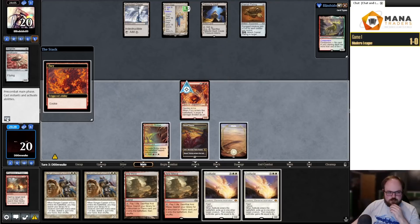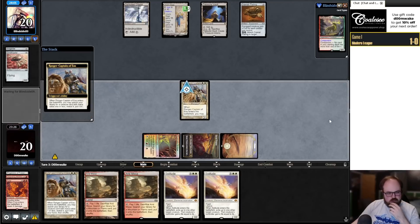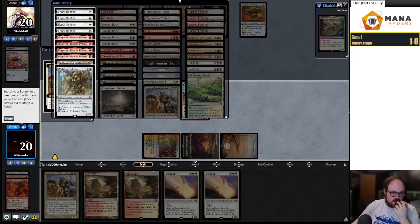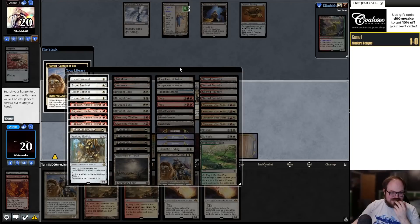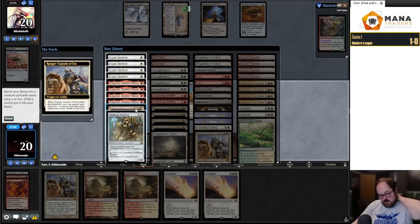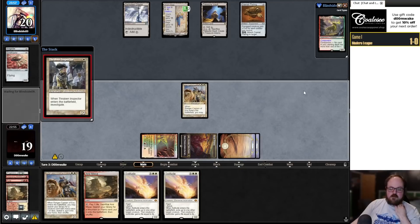I can Ranger Captain for Sentinel, Ballista, or Thraben Inspector. Is it worth casting Fury on these two? I think it is. I might take a hit from the Construct and wait to hardcast Solitude over the next couple of turns. Let's start with Fury plus Ranger Captain this turn. I wish I had an Ephemerate, but this is not too bad. Question is what to get with Ranger Captain — I think Thraben Inspector. Sentinel also doesn't match up well against 6/6 Constructs, but Inspector gives a guaranteed card and is a good blocker.